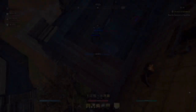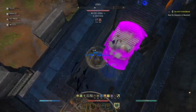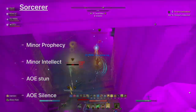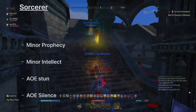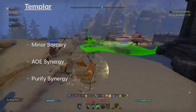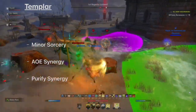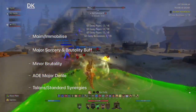Next I want to talk about classes. Having one of each class is ideal because it gives the most passive buff spread. To understand that we need to know what different classes bring to the group. Sorcerer brings Minor Prophecy, Minor Intellect, an AOE stun through Streak, and an AOE silence through Negate — the Negate is major for cleaning up pushes. Templar offers Minor Sorcery to the group, a hard-hitting AOE synergy through Nova, and a Purify synergy which can save your group in many situations.